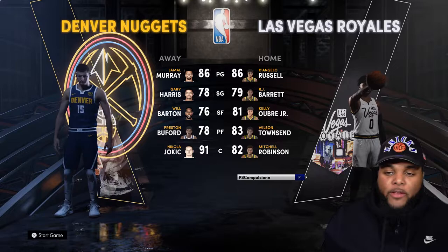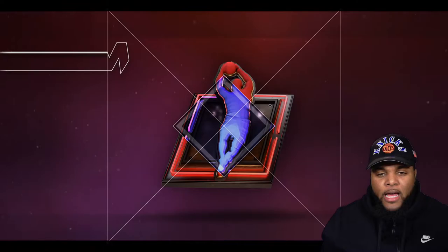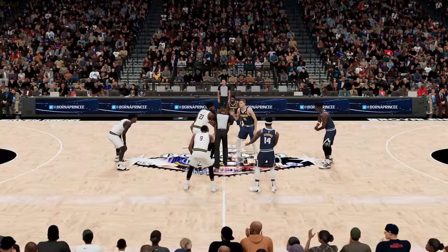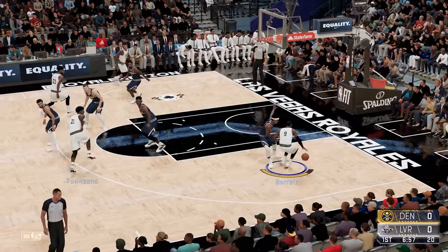It's time for our fan night — first home game of the NBA season, matchup against the Denver Nuggets. Our starting five is lit, as always. RJ Barrett should at least be an 80 overall by now; I don't know why it says 79. First home game of the regular season — we're 2-1 so far, the Nuggets are 1-0. Let's go Vegas, we got this. If we win the tip, we win the game — and we win the tip, so we are definitely going to win the game.